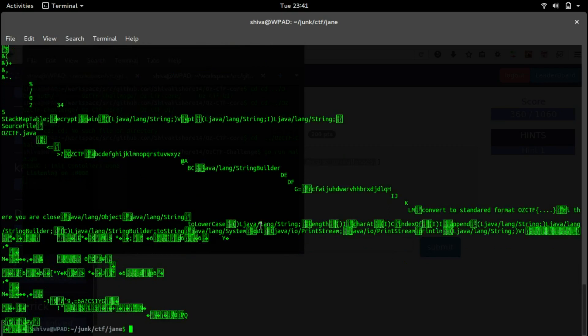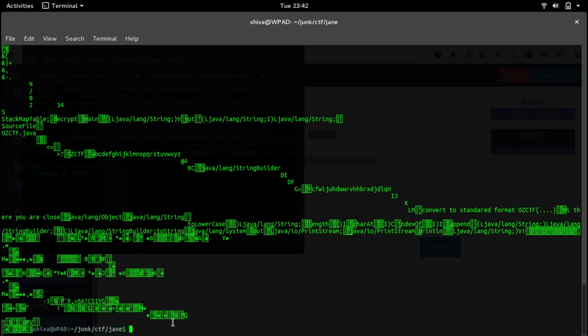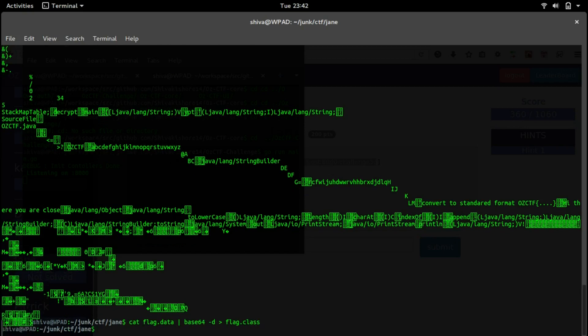By examining the output we can sense this is a Java binary — a class file. We can see strings like 'java.lang', 'PrintStream', and even 'SourceFile: osztf.java'. Let's output it to a file: flag.class, then try to execute it with 'java flag flag'.